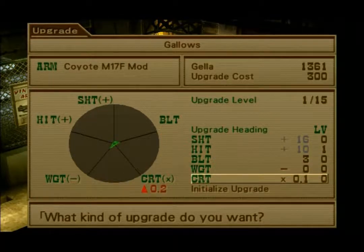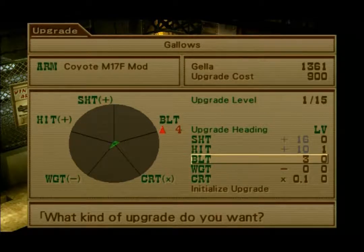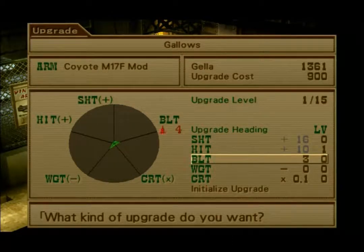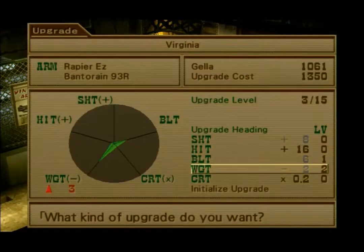Gallows is always the hardest one to really figure out. I think we'll put some into his crit because it's cheap. We don't have enough to do really any other characters here, so we'll move on.